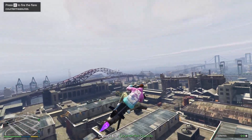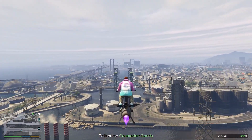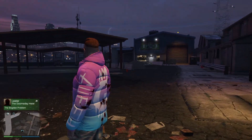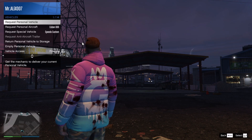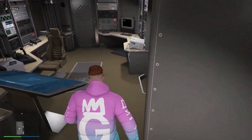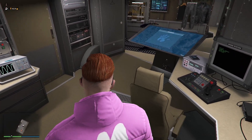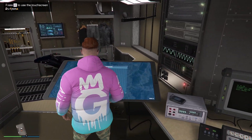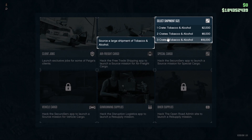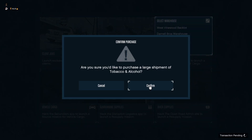I always recommend using the Mk2 to source your crates. If you have to leave your Mk2 behind to deliver a sale vehicle, a quick way to call your personal vehicle back is to go to your vehicles in the interaction menu, request your personal vehicle, and walk directly into your Terabyte. That will save you a couple of seconds. If you're not by your Terabyte, just call in the personal vehicle and it will take a little longer but will be there for you.